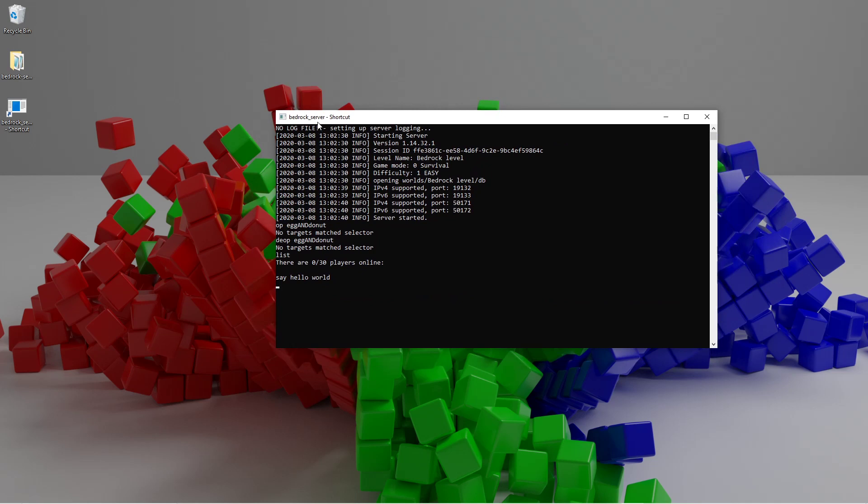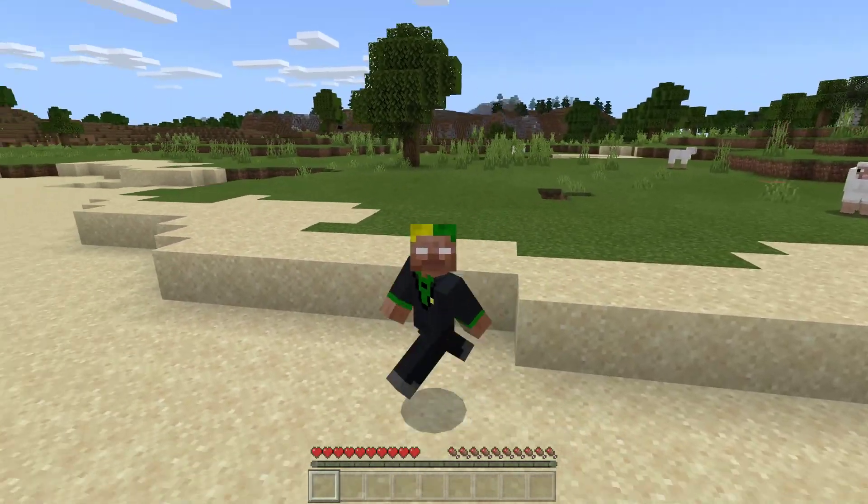Now that you've got the server created, you're probably wondering how to check if it's actually working. First, you can join it on your own computer — if the server is running it should work no matter what. Then verify your port forwarding: the easiest way is to turn off Wi-Fi on a phone, switch to cellular, and try to join from there. Alternatively, use a computer on a different network or get a friend to try joining from a different network. Hope you all liked this video and I'll see you in the next one.